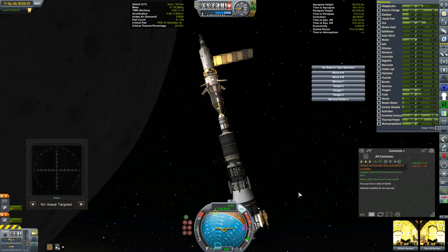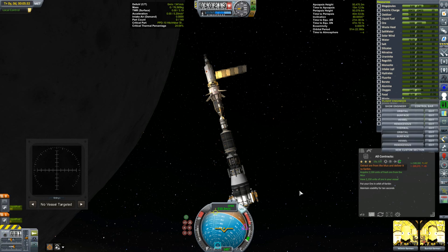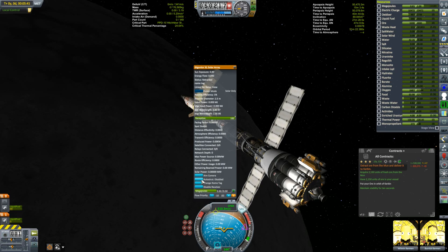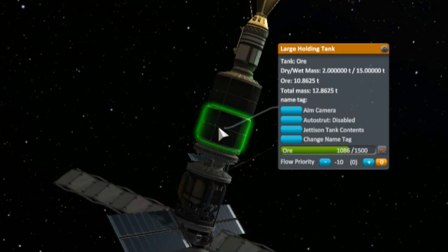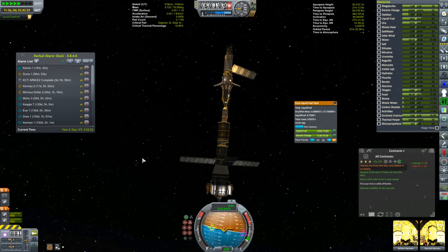We are docked. What this contract requires is that I put 2,150 units of ore into orbit about Kerbin. We'll start by transferring all of the liquid fuel from the harvester into the Corian - the Corian's nuclear engines don't require any oxidizer. Then we'll start up the convertatron to make more liquid fuel. I want to make sure that the Corian has what it needs to achieve a Kerbin orbit and then get back here to Yoi Station.